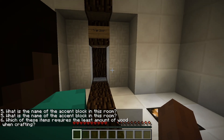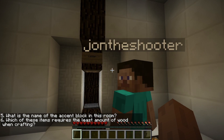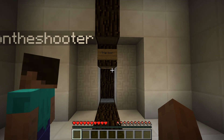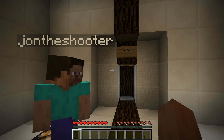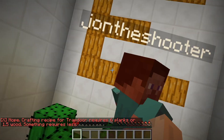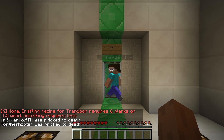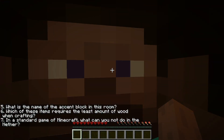Which one of these items requires the least amount of wood when crafting? Trapdoor, fence, slab, ladder. I think it's not fence. Is it trapdoor? How do you make a trapdoor? Nope. Oh, six planks? I know what it is. I think it's slab.